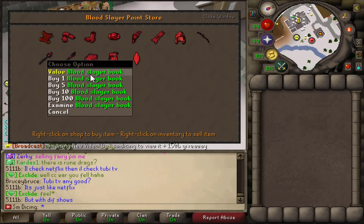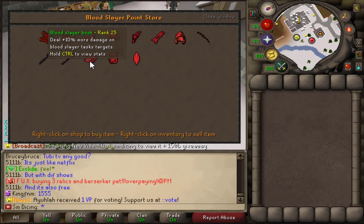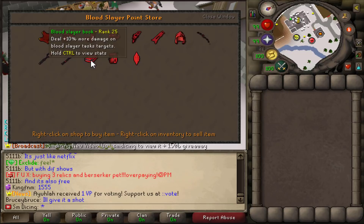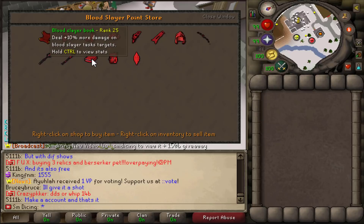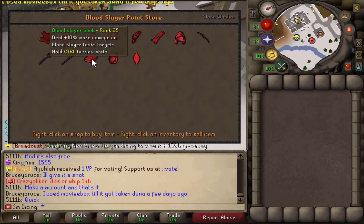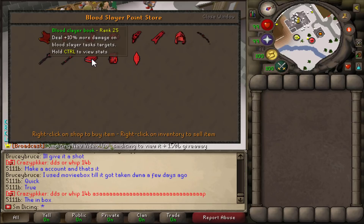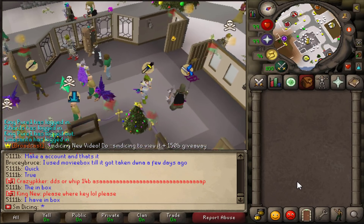This is the Blood Slayer Book — probably the most overpowered PKing weapon out there. This adds 10% more damage on Blood Slayer task targets. When you're on the Slaughter task, everybody is your target, so you're hitting 10% more on everybody as long as it's equipped. It's rank 25, which takes a good bit of time. But if you're willing to grind it, this is well worth the investment. As long as they don't patch this, this is the most overpowered gear in game.